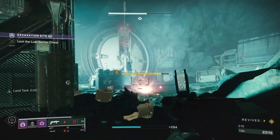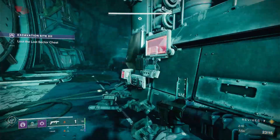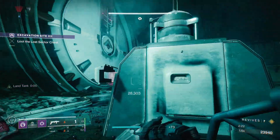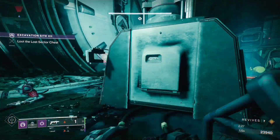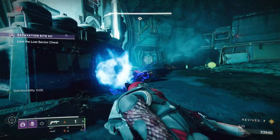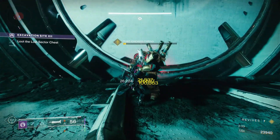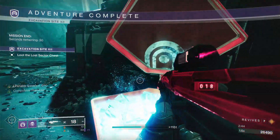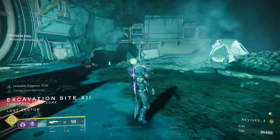I'll usually burn the rest of my grenade launcher ammo on the boss. You want to get him to about half health first — it makes it a little easier to burst him down with Lament. I keep peeking in and out of cover, firing the wave frame grenade launcher, and eventually finish him off with Lament. If you don't have a wave frame grenade launcher, you can use fusions, other grenade launchers, shotguns, snipers — pretty much any special weapon, though I prefer fusion rifles and grenade launchers. Once he's below half health, just burst him down. Easy peasy.